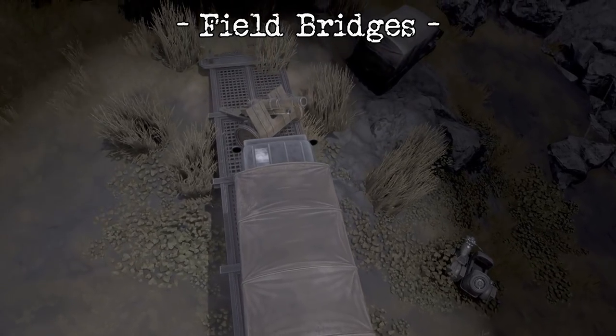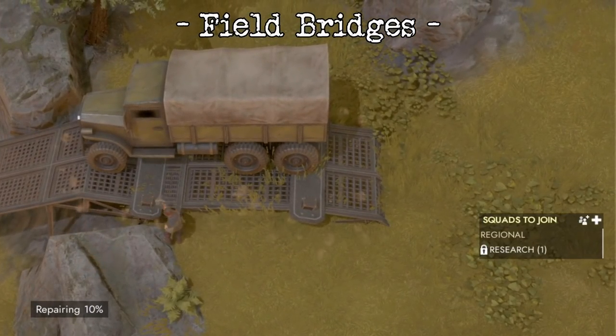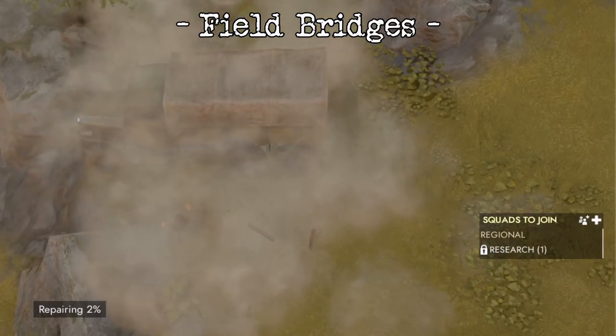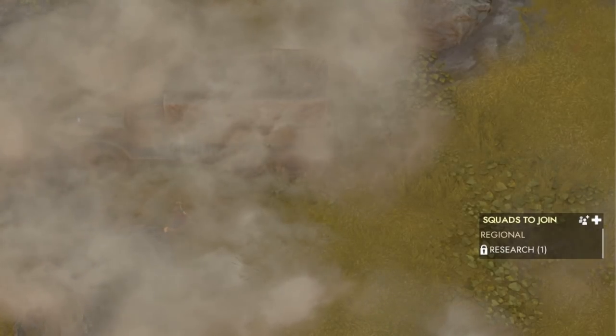Even the lighter vehicles will damage these bridges over time, so it's best to push them across as fast as possible. Just remember, these bridges are valuable, and Logi doesn't exactly like transporting all those metal beams to the front, so don't waste bridges on crazy art placements.